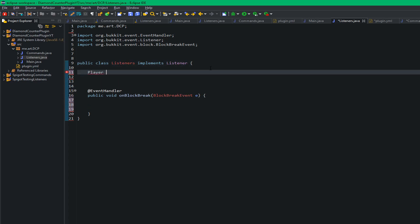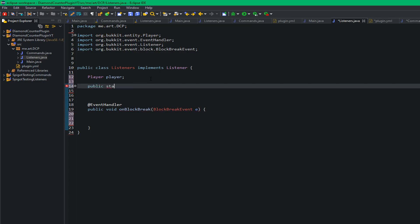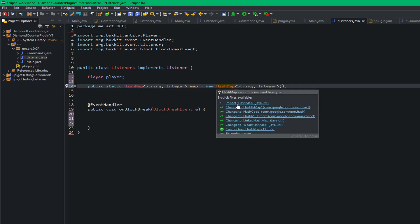First thing in the listeners we're making two things: a player variable, then we import Player. We're also going to create a HashMap — public static HashMap with a String and an Integer. We'll call it 'map' and set it equal to a new HashMap, then go ahead and import HashMap.